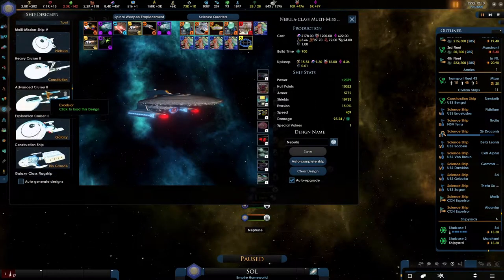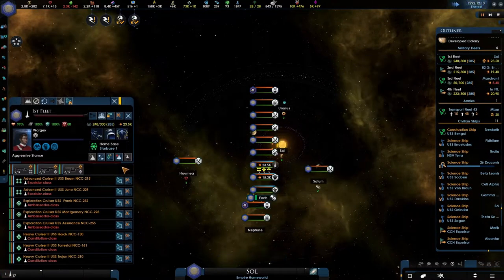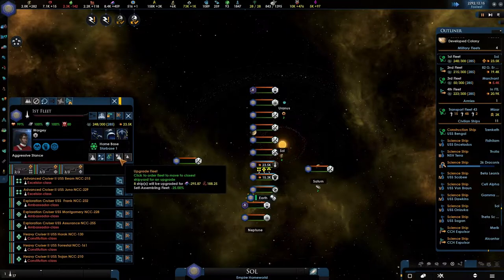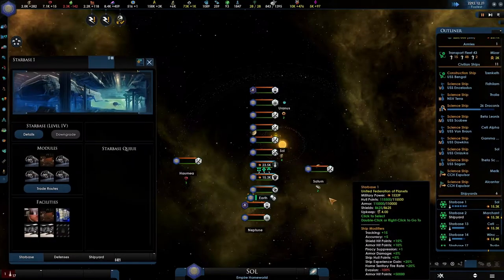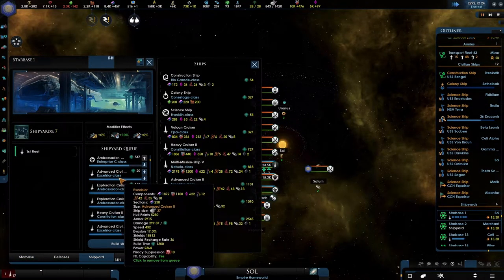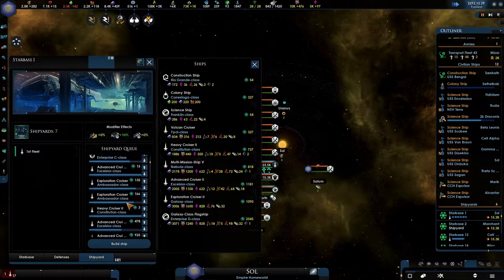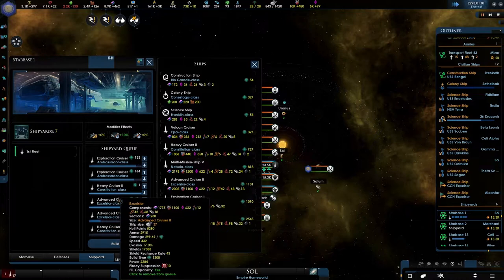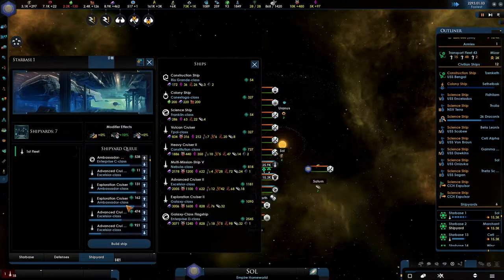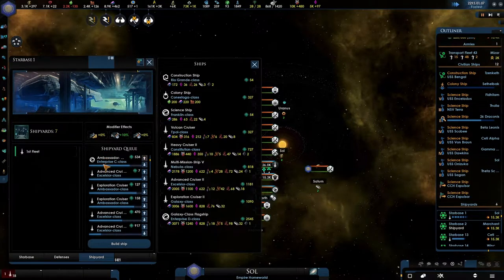So this is going to be our selection, and that means once again we are forced to do something about this in our fleet. Some of these ships just won't upgrade. We are going to be waiting until Starbase One is finally back on this job. We have seven shipyards in here, and he's counting down right now — five hundred and thirty six days for the Ambassador class Enterprise.